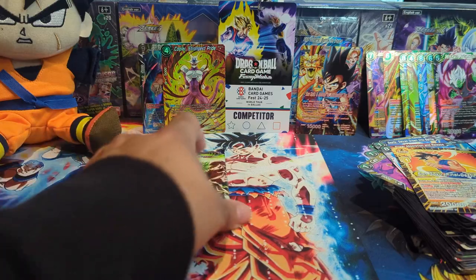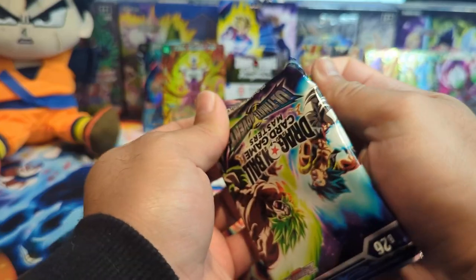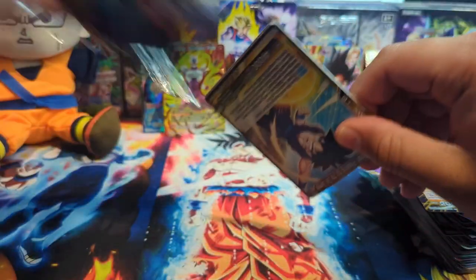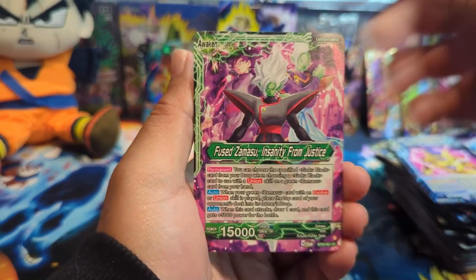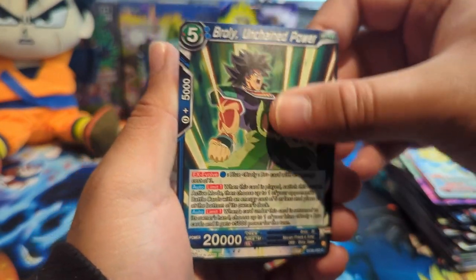So it is a two-hit box, but that Goku and Android 18 SLR literally made the entire box — that looks so sick. All right, last pack: Gohan, Golden Frieza, Broly Unchained Power — that is such a nice art.